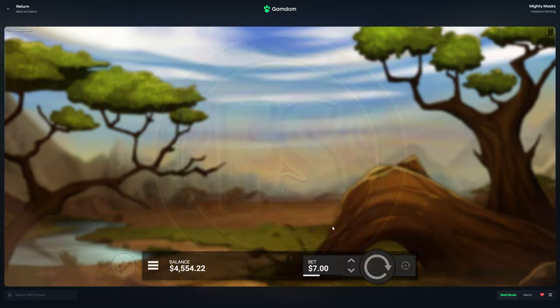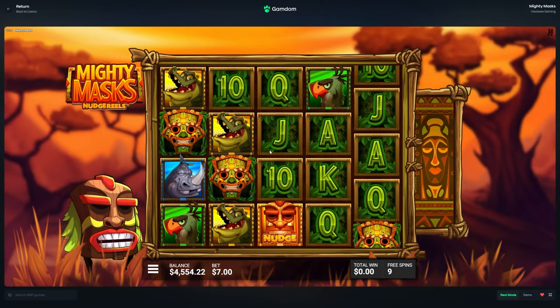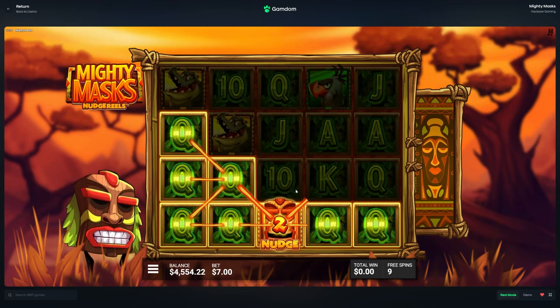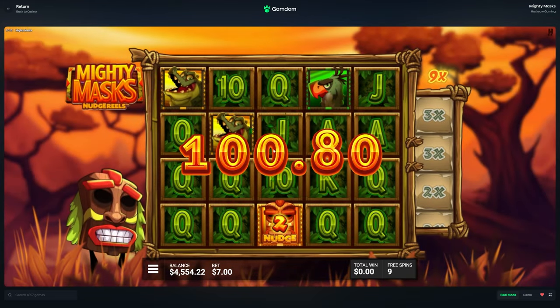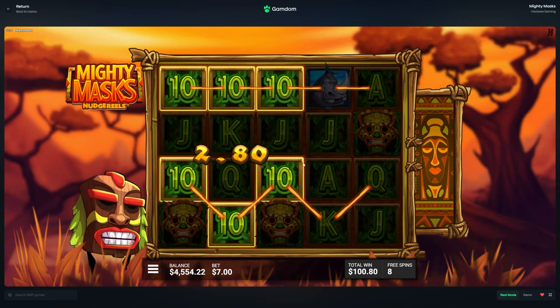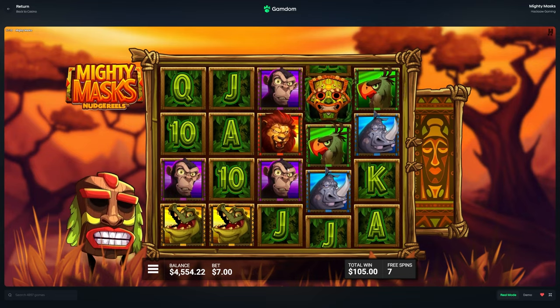Hopefully gonna make some profit here. We're starting out with an 800 bonus buy. In case you don't know how this one works, you want to see a ton of these symbols and you want to see a huge tumble. The nudge determines how many times this thing will go down and it gives you a multiplier - kind of easy to understand.